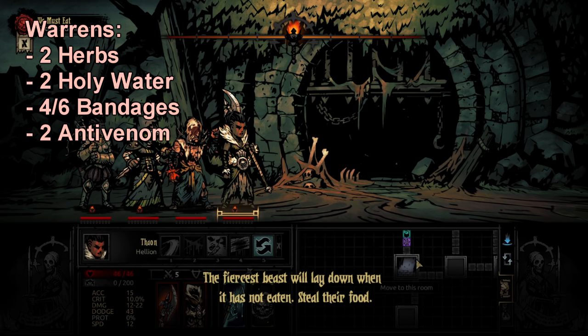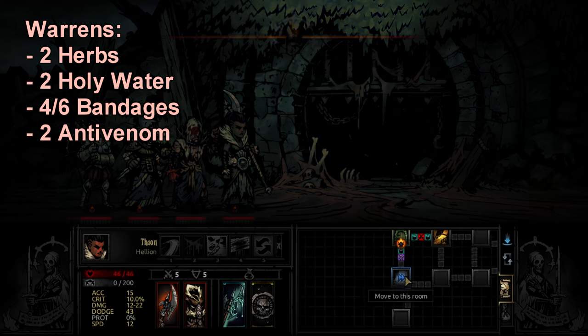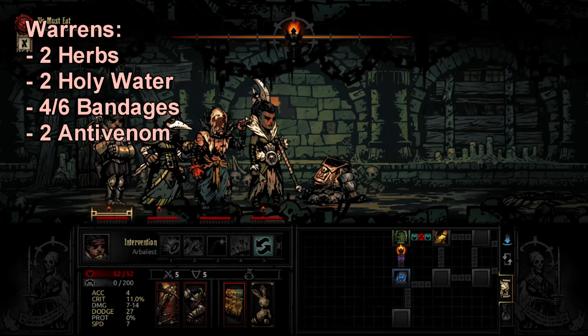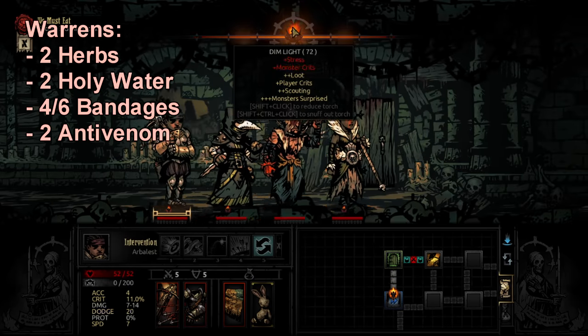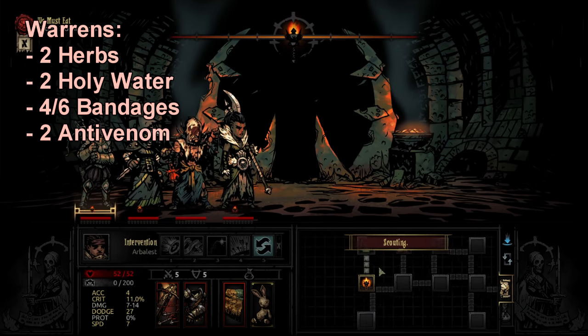If it weren't for the enemies in the Warrens, it would be my favorite dungeon to run. At medium missions you get this really cool grid-like pattern with 3-tile hallways, branching paths, and good scouting impact — you really get to pick what you're doing, and I like that a lot. Sadly the other regions don't subscribe to this layout.